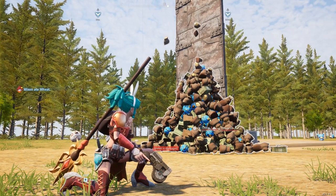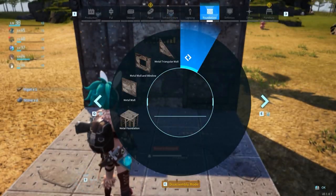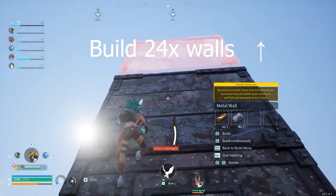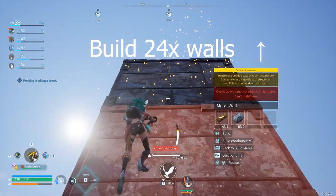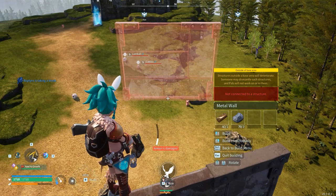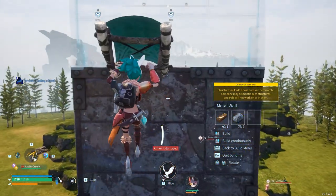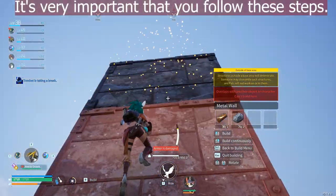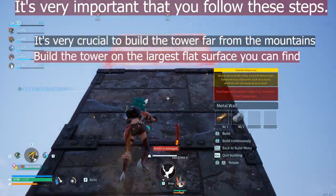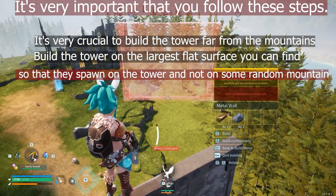This is the extended version of how to obtain the eternal loot glitch. First, you have to build a platform then a door, and build 24 wall tiles on top of each other. This is important and very crucial: build the tower far from the mountains. Build the tower on the largest flat surface you can find, so that they spawn on the tower and not on some random mountain.